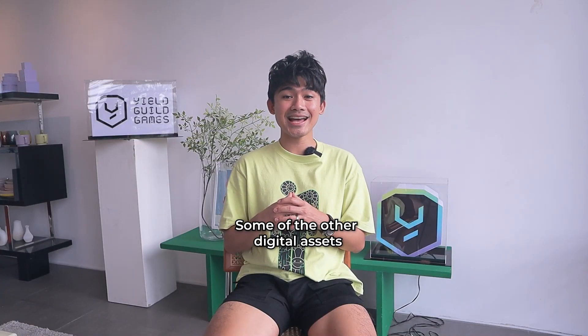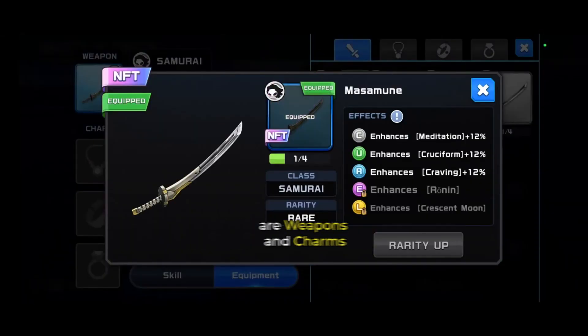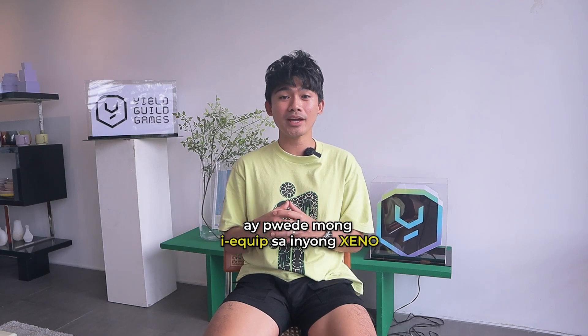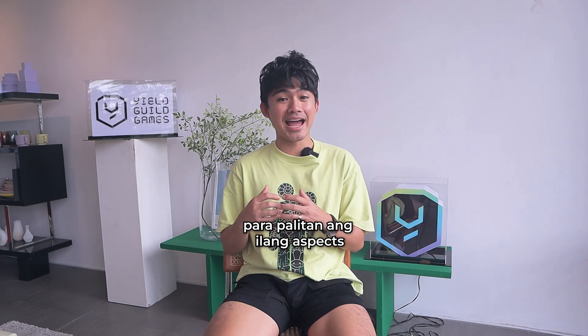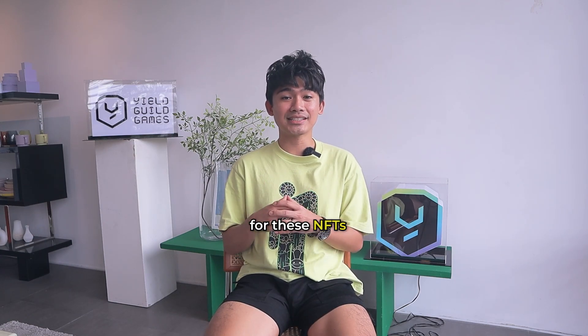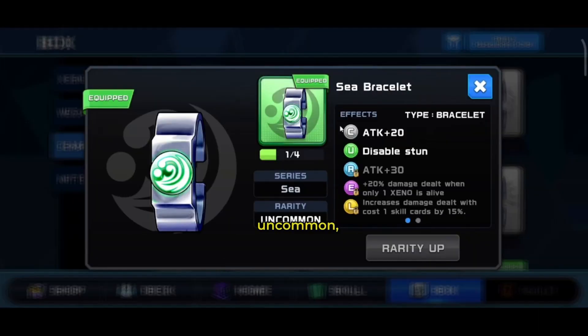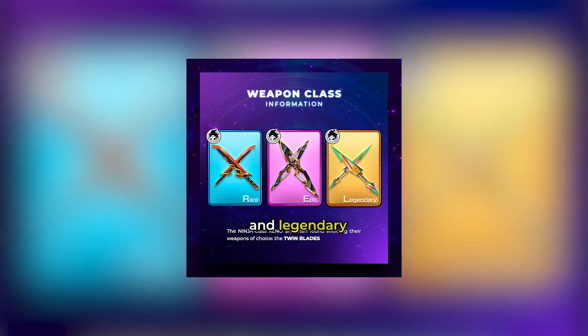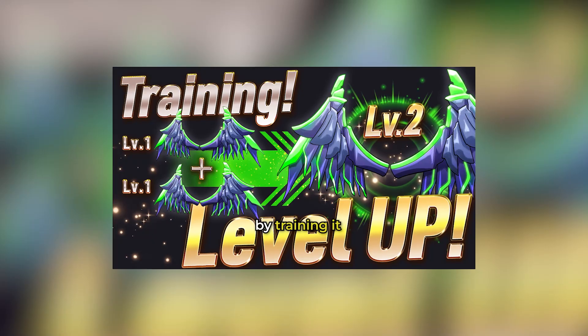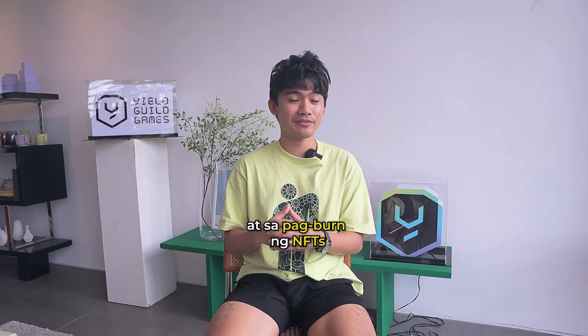Some of the other digital assets that directly impact gameplay are weapons and charms. Ang mga item NFTs na ito ay pwede mong i-equip sa inyong Zeno para palitan ng ilang aspects ng gameplay nito. There are 5 tiers of rarity for these NFTs: common, uncommon, rare, epic, and legendary. Pwede mong palakasin ang iyong weapon or charm by training it at sa pag-burn ng NFTs.